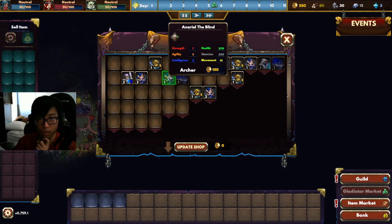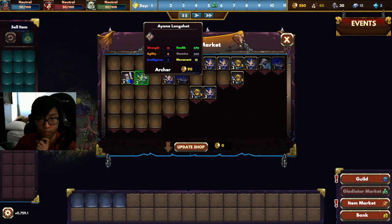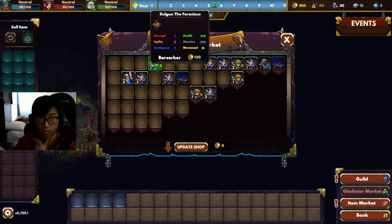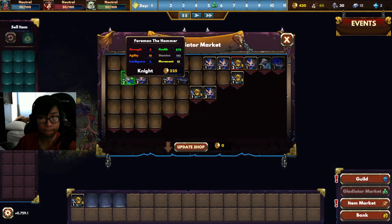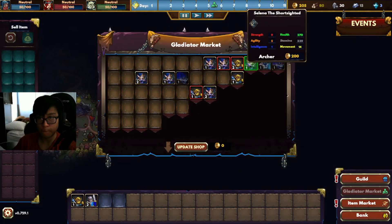If you buy one with no traits, it's fine, honestly. Units with traits are really expensive early and you sometimes won't benefit from them. I would also recommend buying items such as potions early on, because they give you way too many stats for a cheap price.